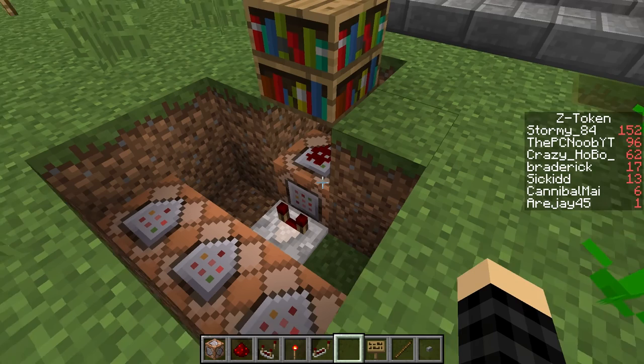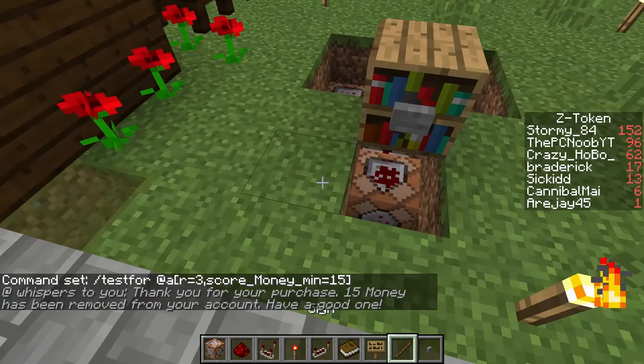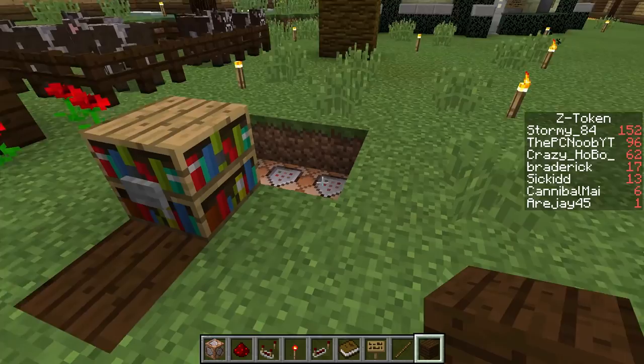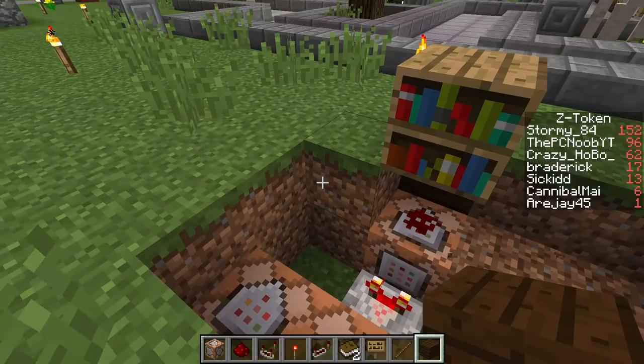It didn't work. I don't think I was close enough. There we go. I need to put a block there to step on. Let's get rid of the button and place it right there. This prevents people from purchasing too far away or other people being charged for somebody else's purchase. You essentially have to be standing right next to the button.